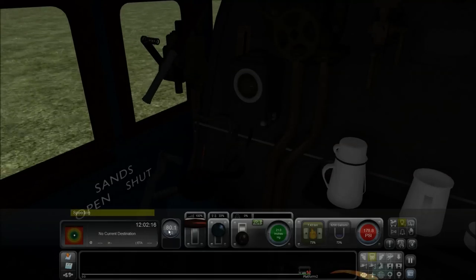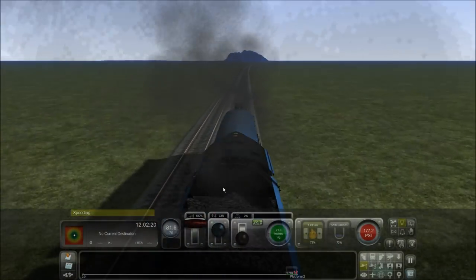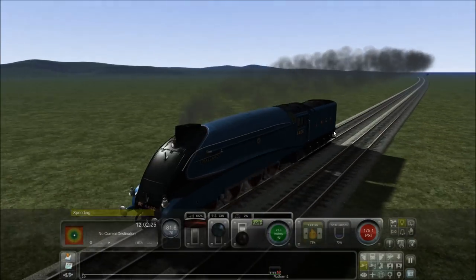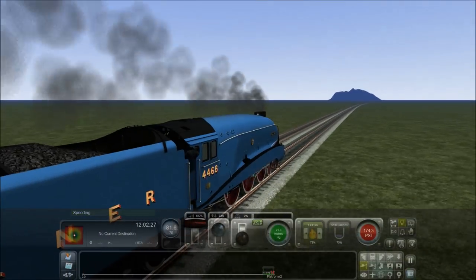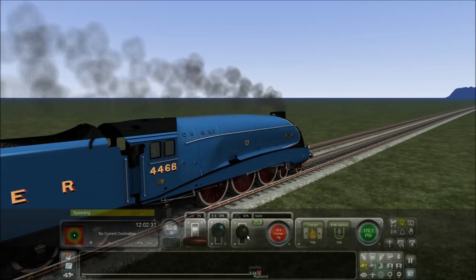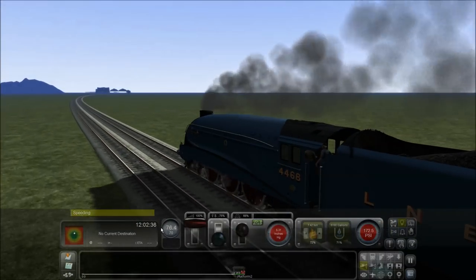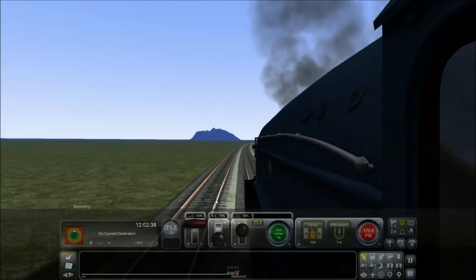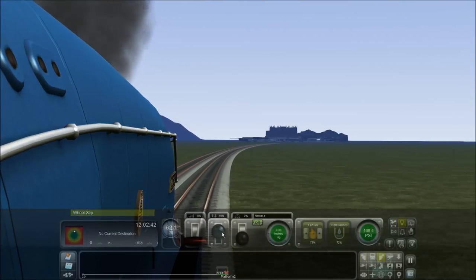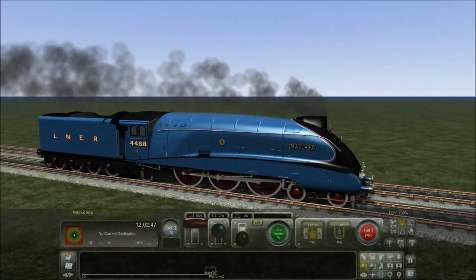I'm already breaking the speed limit — doing 80 miles per hour. I could probably hit 126 easy in this thing, but that is not the case. The case is I've got to stop at the station before the Duchess does, and at this rate I think that'll be no problem at all. So if we just gently pull power and put the brakes on, because we need to start slowing down. Put it in reverse — reverse slows you down much quicker.